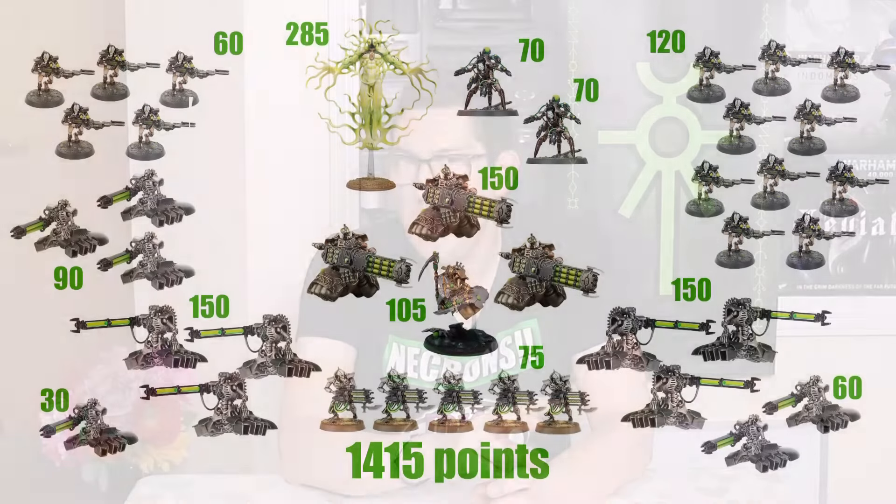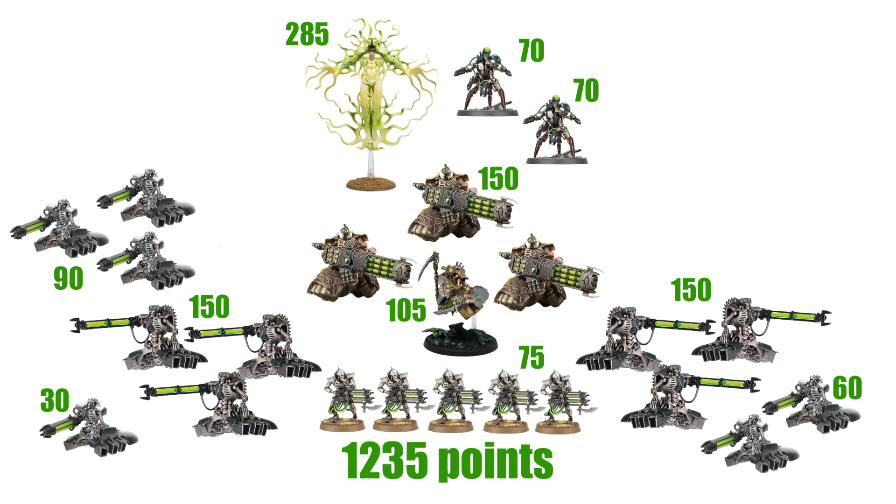Dropping two C'tans puts me in a strong position — I'm already down to 1415 points. I knew I wanted both Hexmark Destroyers in the list because they're fantastic for secondaries: small footprint, lone operative, and deep strike ability. However, I couldn't afford to keep the Deathmarks as well, so I dropped both units of Deathmarks, bringing the list down to 1235 points — still 235 points to lose. I think it's essential to have at least one battle line unit, so my five Immortals with Tesla are staying in the list.